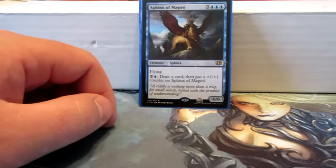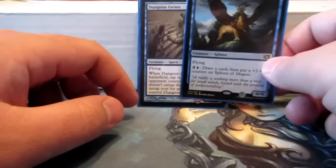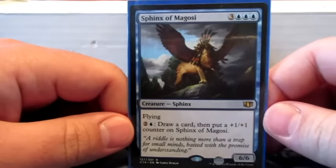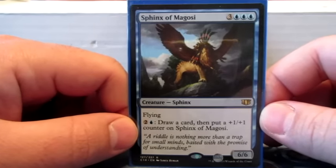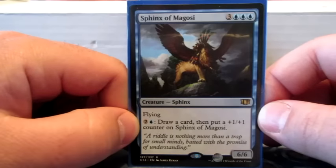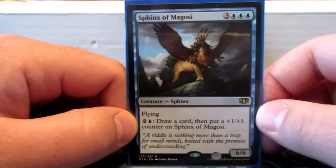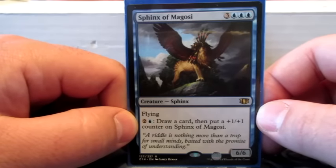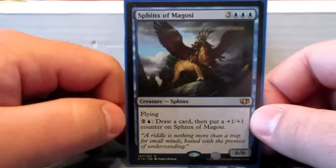There's a big flyer with the ability to pay three and draw a card — another expensive card that's a lot better when you get it for a Polymorph.